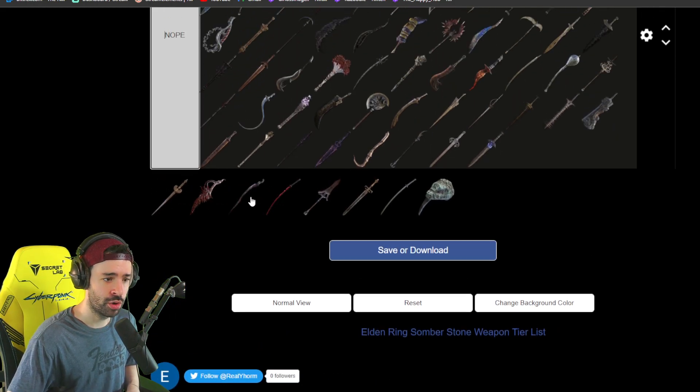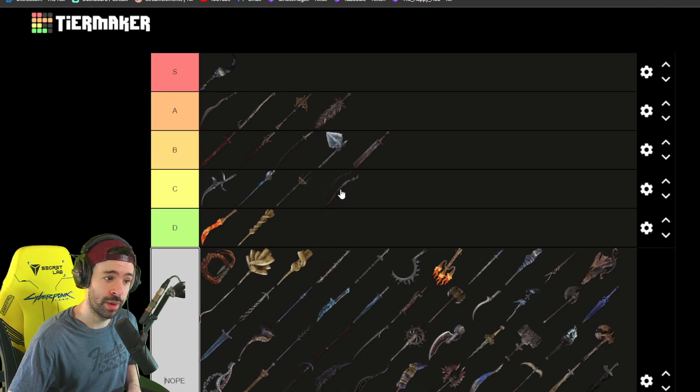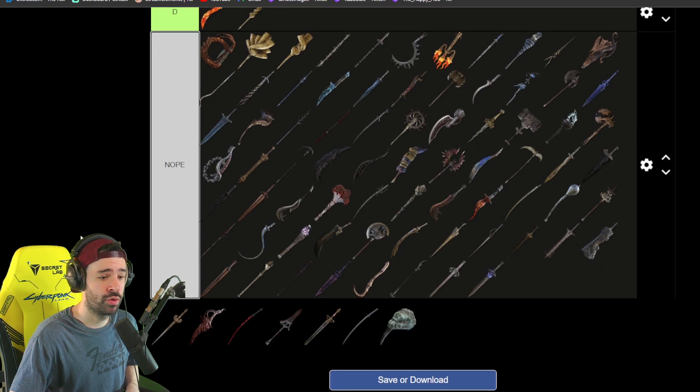Morgott's weapon is a dope, really strong weapon. It has a running attack with a follow-up explosion that scales with arcane and bleeds out the enemy. Really good weapon though — the problem is you have to kill Morgott for it, and that's why it's B. You can grab it in your run as a follow-up weapon maybe, but the accessibility is just not there.